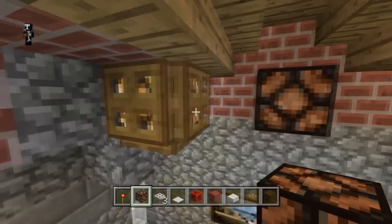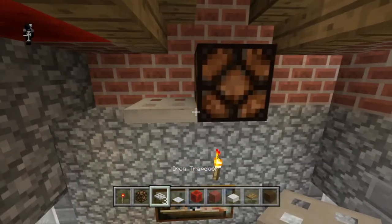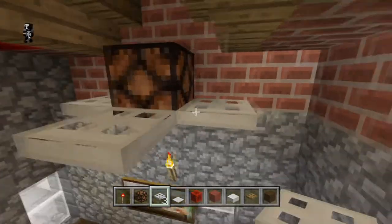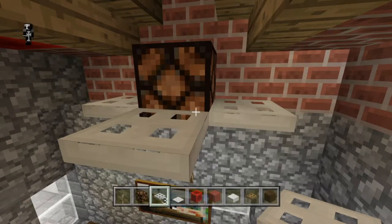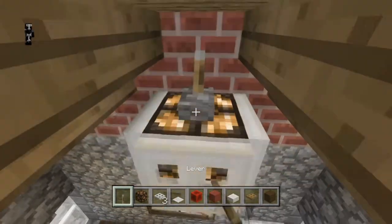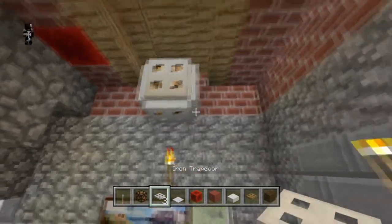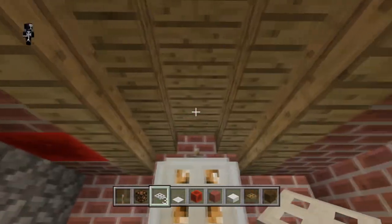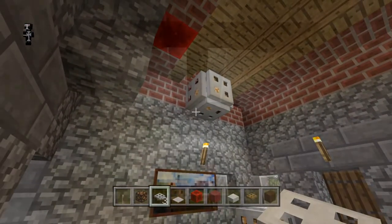Maybe you want to put one of these iron trapdoor lights on the ceiling. To start with, put the ones on the sides just like we did before. Then you'll need to use a lever — put the lever on top of the lamp and power it, and that'll flip all the sides up. If you use a torch, the sides won't flip up and it won't look right. Then put another trapdoor on the bottom and you're finished with that one.